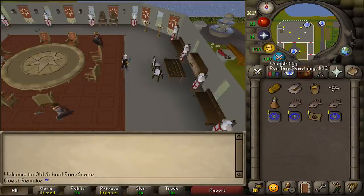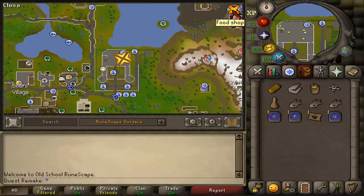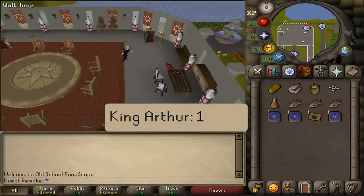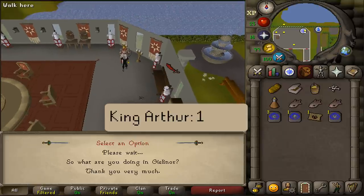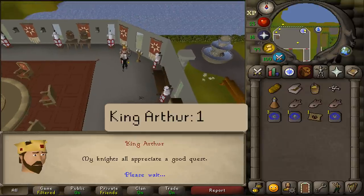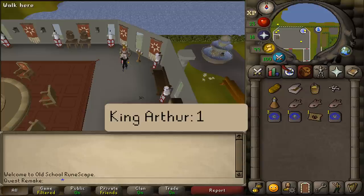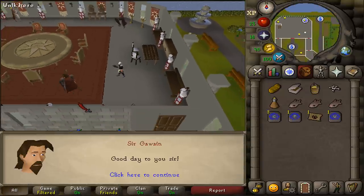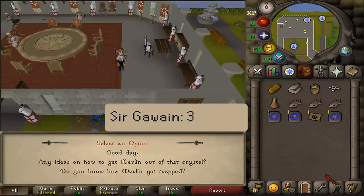To start this quest, go to King Arthur's Camelot Castle in the north eastern corner. Talk to King Arthur and select option one. Next, go south to the southwestern part of the round table and talk to Sir Gawain. Select option three.